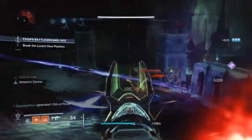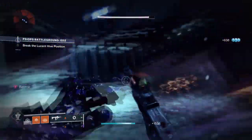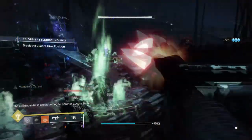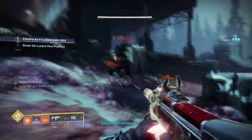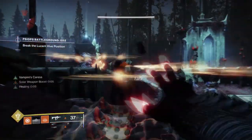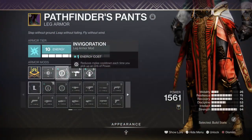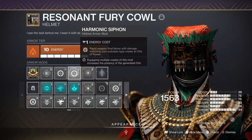You also have Ember of Blistering, where defeating targets with solar ignition grants grenade energy, and Impact Induction, which grants grenade energy back for melee attacks. Just keep in mind you'll be using your grenades on and off depending on whether your melee connects. Strength needs to be at least 80 to 100 for a much faster cooldown. As we have Heat Rises, Ember of Torches, and Ember of Benevolence active, the rest of the mods just need to cover the back end in case things fail. For this, I would advise the Invigoration mod, which reduces your melee cooldown for each elemental well collected. Combine this with the Harmonic Siphon mod and you'll be able to keep your melee afloat even when you miss.